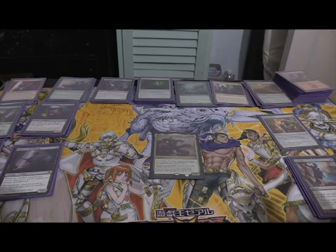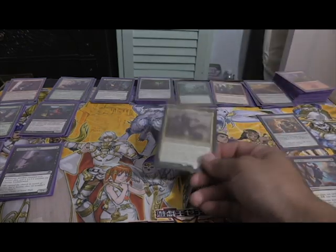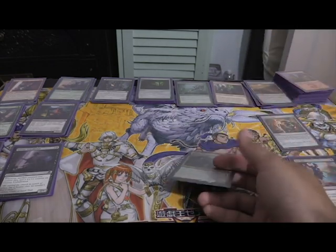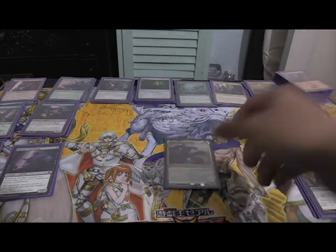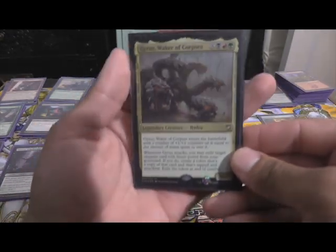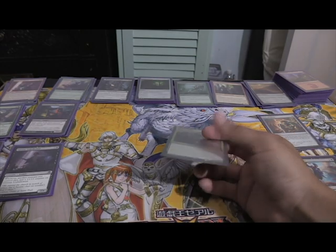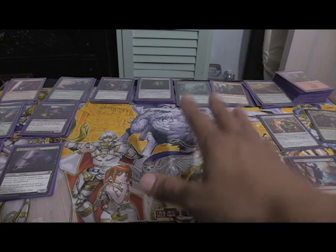Now on to the actual deck that I made using the cards from the gold collection. First off, instead of using the mono black commander that came from the box — which wouldn't really be that much fun or much of a challenge, since I'd just be picking the best black cards and slamming them together — I decided to get Gyrus, Waker of Corpses. This is because he benefits from having a lot of monsters in the graveyard. I mainly made this deck in Golgari colors.